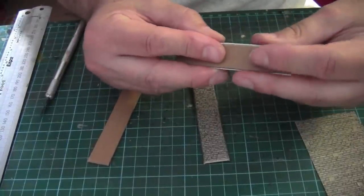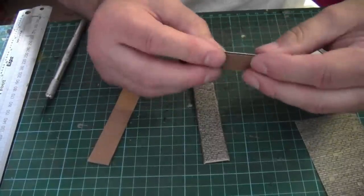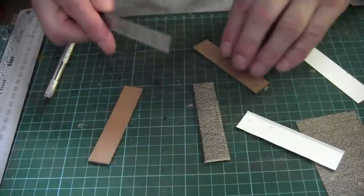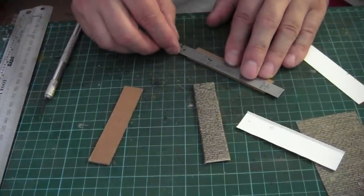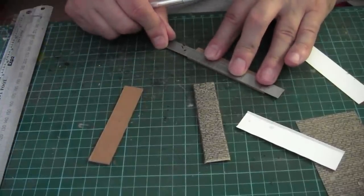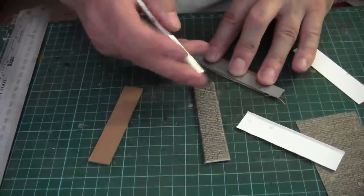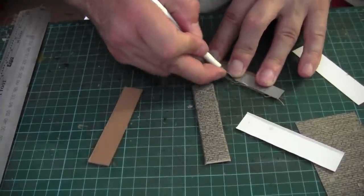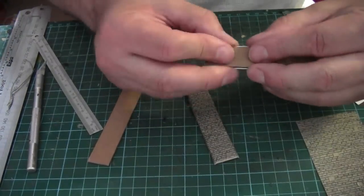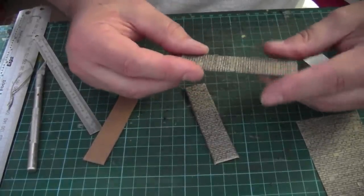Now the height of the wall is 87mm. So if it's not going to fit properly, just take a little bit more off the edge — this card is very spongy, you just can't get an accurate cut. Just taking a fraction off. That's better. You just want to cover the edge of the card. Right, so these will be ready to glue together.